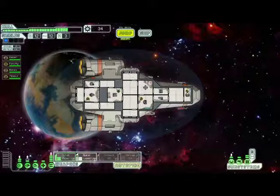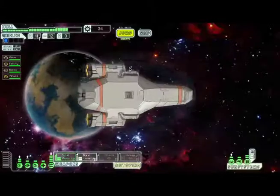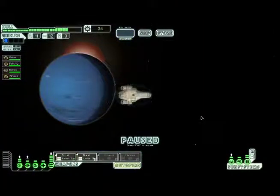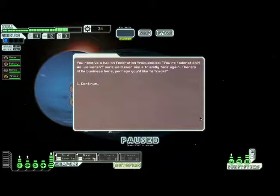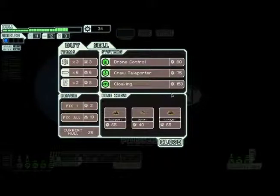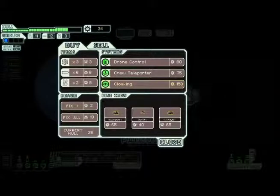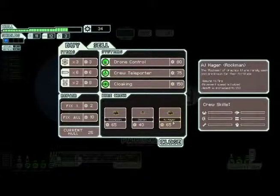I guess all we can do now is head over to the store. You receive a hail on federation frequencies: 'We weren't sure we'd ever see a friendly face again — there's a little business here, perhaps you'd like to trade.' Let's see what we have. Cloaking is cool but we don't have anywhere close to enough money for that.